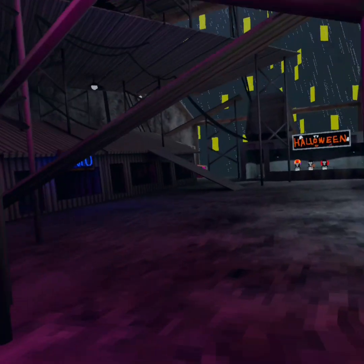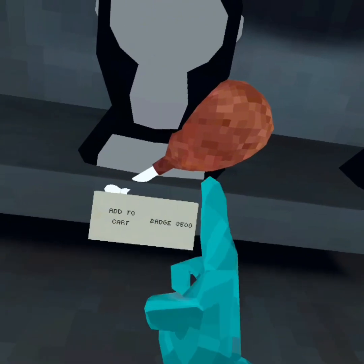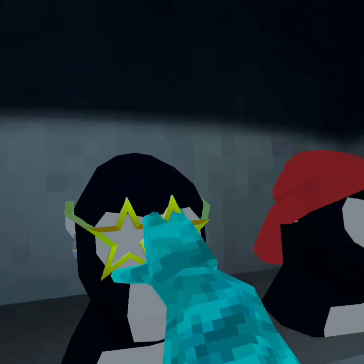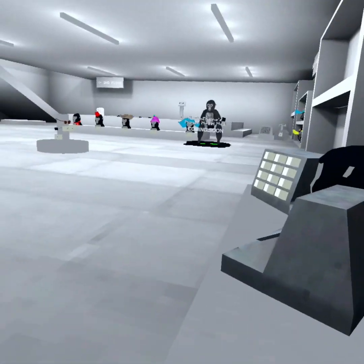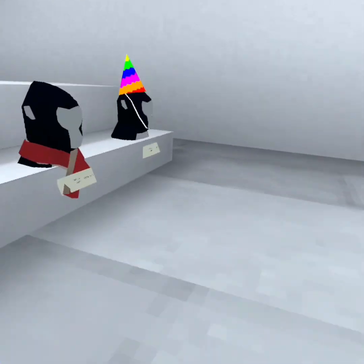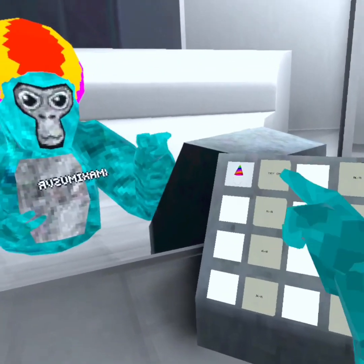OG cosmetics - okay guys, I'll show you all the cosmetics they have. It's the Halloween flashback right now. They have the clown set, ham, and the vampire, and all the sets. They're all pretty cool cosmetics and you get a boatload of shiny rocks so you can buy anything you want, including the party hat.